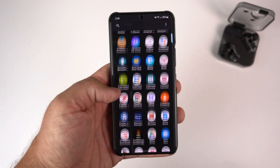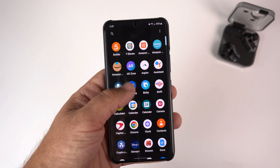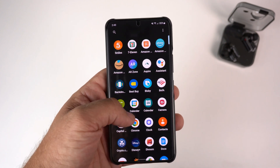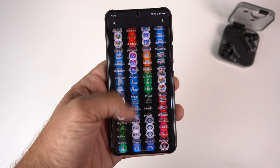It looks like they kind of darkened the background there, and now you can go up and down versus having to go side to side like you would with the normal One UI. They've all changed to this circular pattern here.